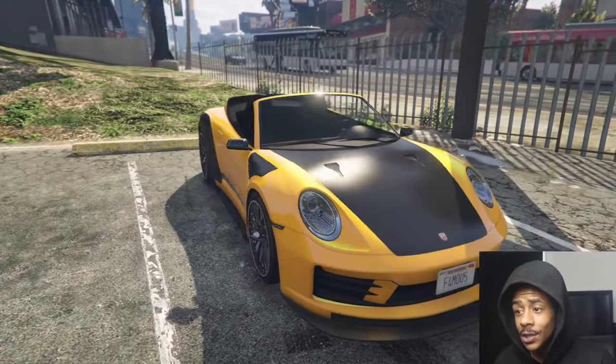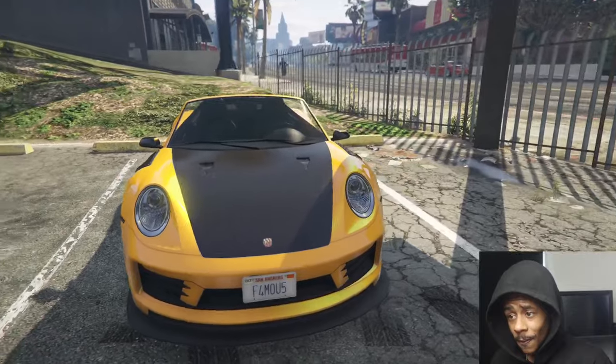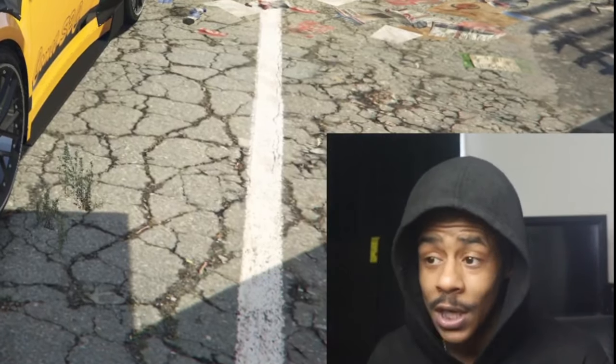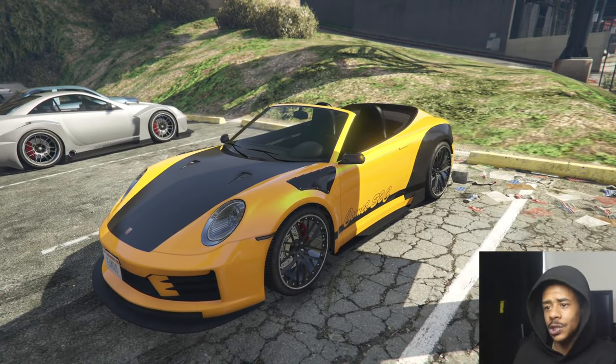I ain't gonna lie to you. And this is just one of the many crazy cars I got in this garage. But something about the yellow with the Porsche — it's like cereal with milk. It just goes together. My fault, I'm glazing this car right now. But it's just perfection.